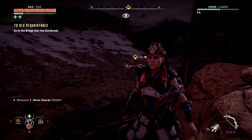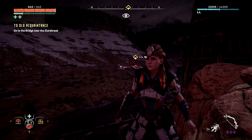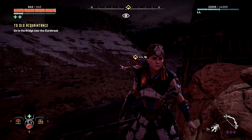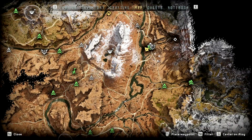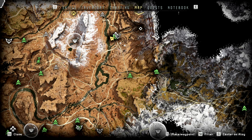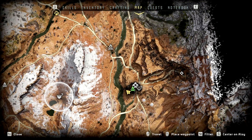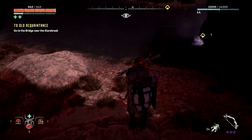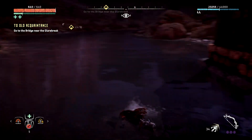Hello and welcome back to another episode of Horizon Zero Dawn. Thank you very much for tuning in. If you do like this episode, please like, comment and subscribe. Last episode we traveled around a fair bit, got the special weapons from the Hunter's Lodge, headed up through the dangerous territory where the Storm Bird lives, and over to Free Heap. We're gonna head up past this campfire to the bridge near Glarebreak to hopefully find this woman's husband.